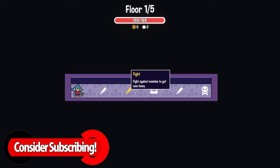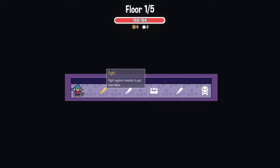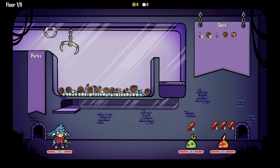Alright, floor one. It's a pretty straight line: fight, fight, reward, fight, boss fight. Alright, you should WASD over to the fight. Alright, so here we go.